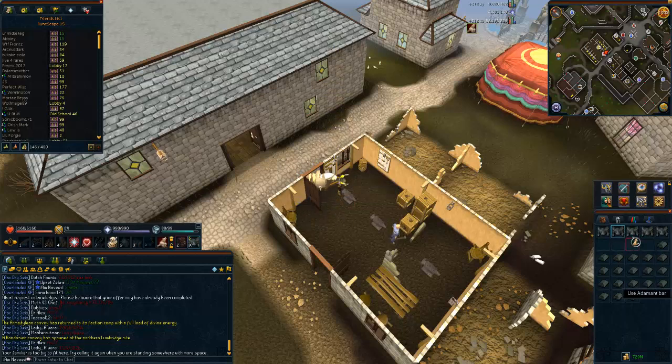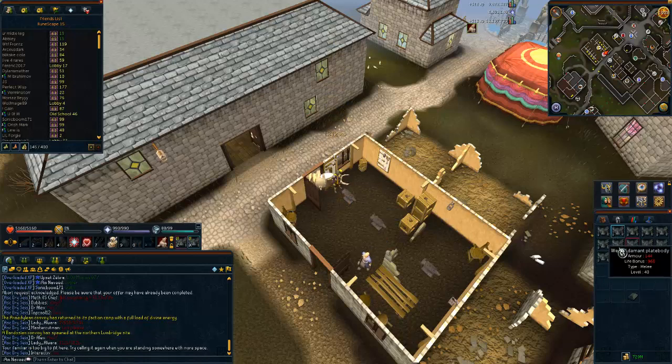You right-click and select 'Take from Bob' on the pack yak, and you'll carry on smithing without stopping until you've used up all your bars. Just make sure you don't stop smithing — if you do, you'll have to click the anvil again and select the item you're making. This method can save you 2 to 3 seconds per trip, making it a very useful technique.